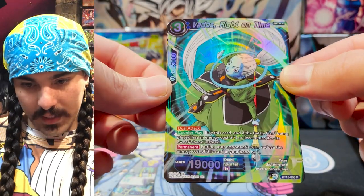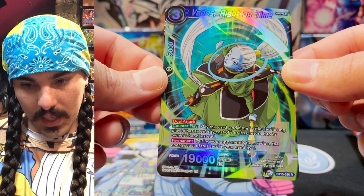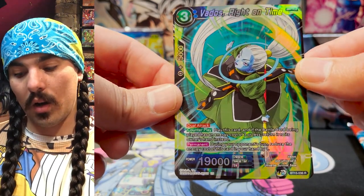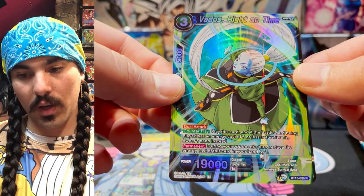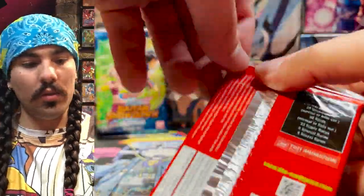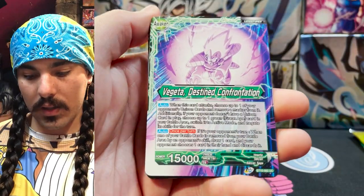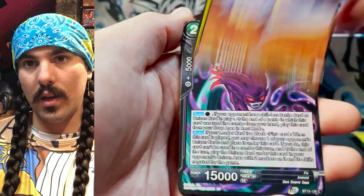Vados, Right on Time — Dual attack counterplay. Play this card and if the battle card being played has an energy cost of three or less, return it to its owner's hand. During your opponent's turn, reduce the cost of this card by one — so this becomes a two-cost counterplay that returns a card to hand and also becomes a dual attack 19k. That's a pretty good card. And Tien and Chiaotzu Battle at the Tree — pretty strong. Blue got a lot of really good tools in this set. Blue already had so much good defense, but the ability to play battle cards that are defending and also gaining value on your offensive turn is really good.